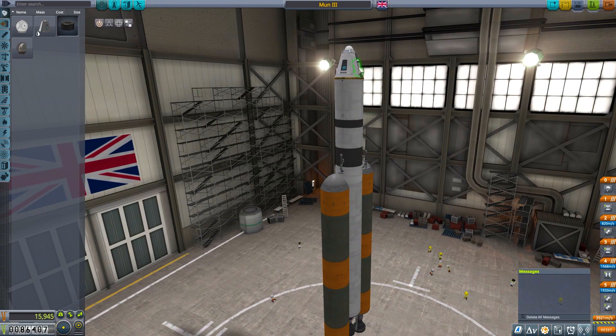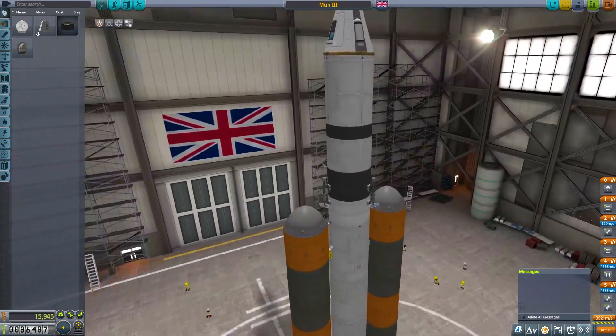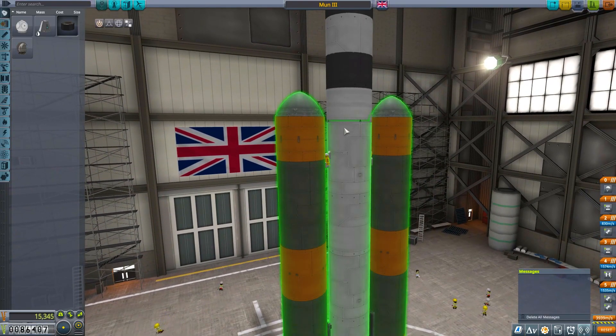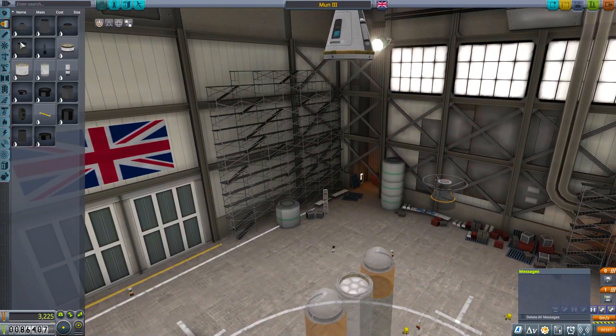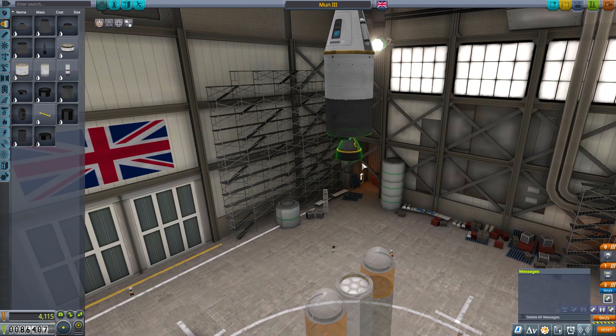We'll keep that bit as it is. We'll take these off — I want to make it cheap. I want to make this top bit a little bit smaller, more agile. That's what we want. Just a little one of these, put that on there — that's more agile.